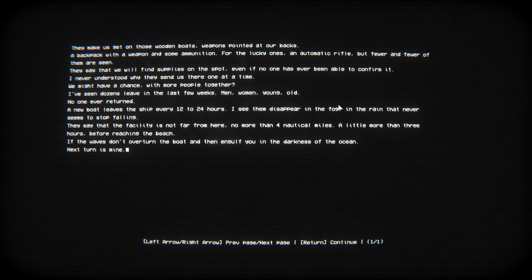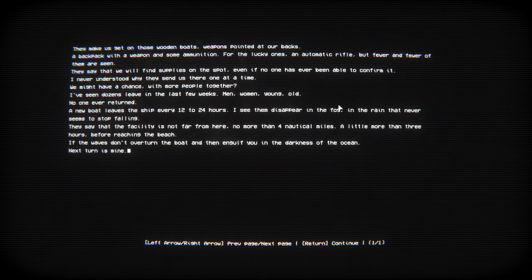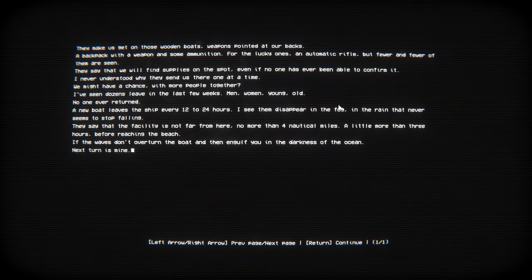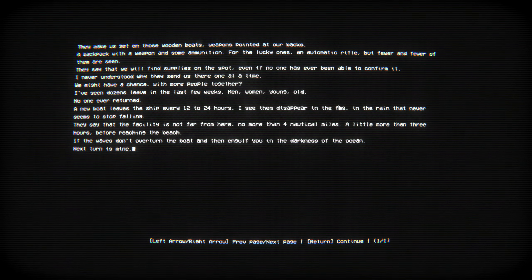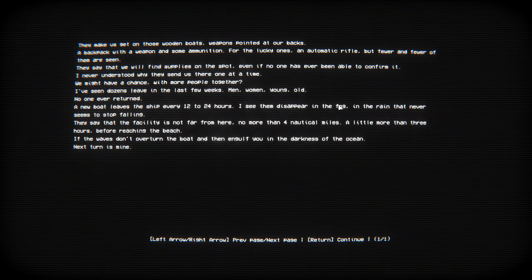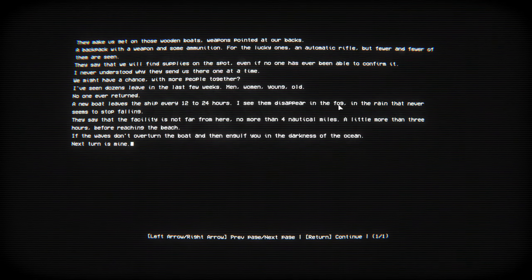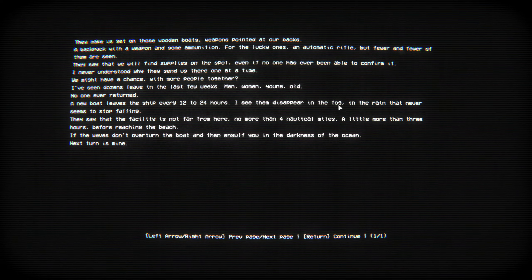In the unfortunate event of ammo shortage, you can still use a close combat weapon by pressing left mouse button without aiming. The space key dodges and left shift lets you run. You also have gadgets and devices in your inventory. Okay, this is just like a handbook — new game, let's figure this out.